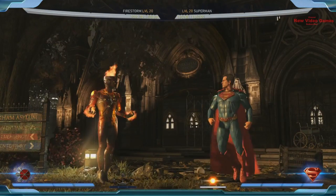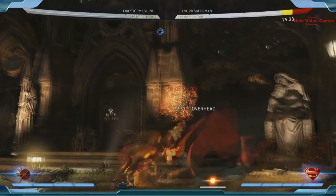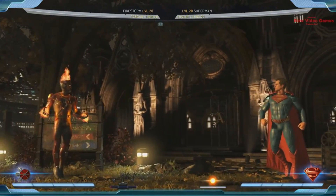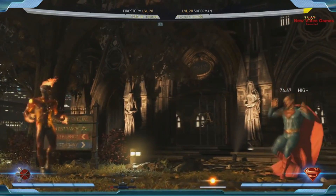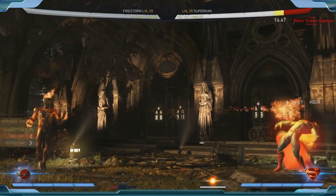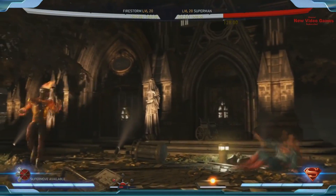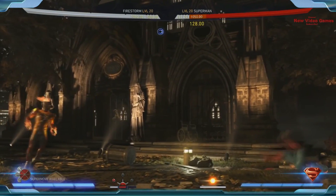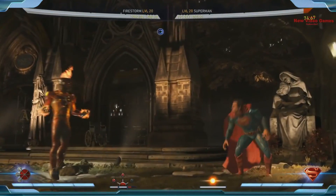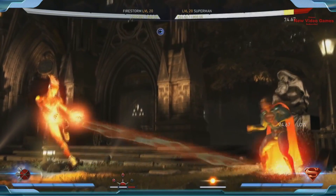His best overhead attack splats them and does a nice chunk of damage. His main fireball is very fast, does a lot of damage, and it's a high. The meter burn one is a beam that does a boatload of damage and is extremely fast — definitely one of the better fireballs in the game. Once you've established your fireballs, you can use his molten trap — a really cool move you control close, medium, or far — and if it hits it staggers the opponent.